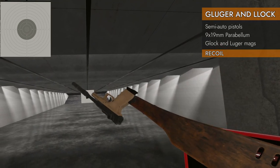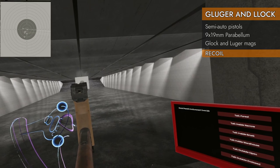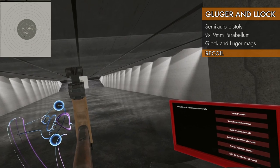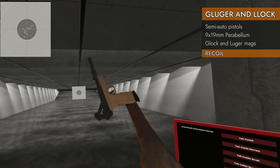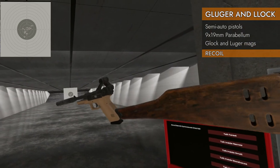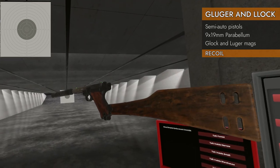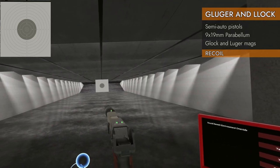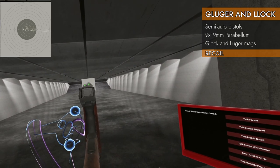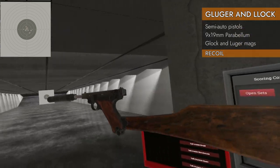Stock and suppressor on the Gluger: 9.18 — still not doing a whole lot better than with nothing at all. Finally, the Lock with stock and suppressor: a pretty good result, 9.5.